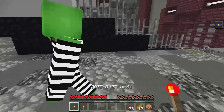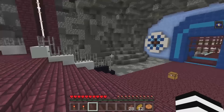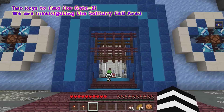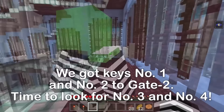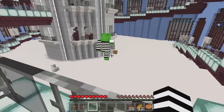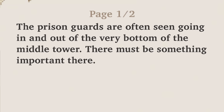We've got two keys — let's keep going! This gate won't open! It's the solitary cell area — it has a suspicious smell to it. Check out all those lasers! It doesn't look like we can go ahead — we need to find a way around. I found something amazing! Let's open this chest. A book: The prison guards are often seen going in and out of the very bottom of the middle tower! There must be something important there!